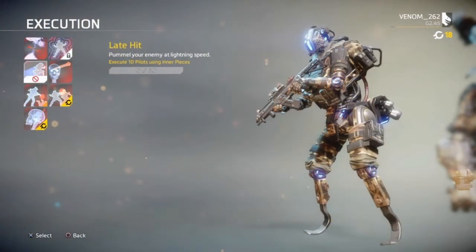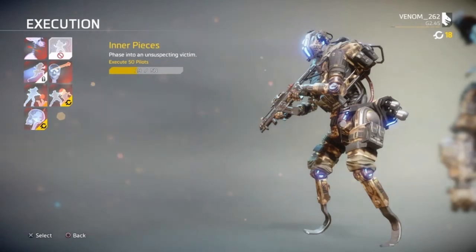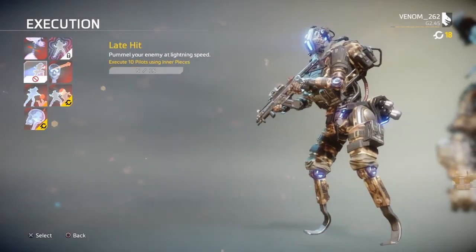We have two new executions — one is called Late Hit and the other is In Your Face. Late Hit is the one you would have seen teased in the trailer. This execution can't be bought; it's a 3-part unlock. To get it, you have to get 15 kills using the In Your Arms execution, and on top of that, you have to execute 50 pilots. As you can see, I am nowhere near unlocking that.